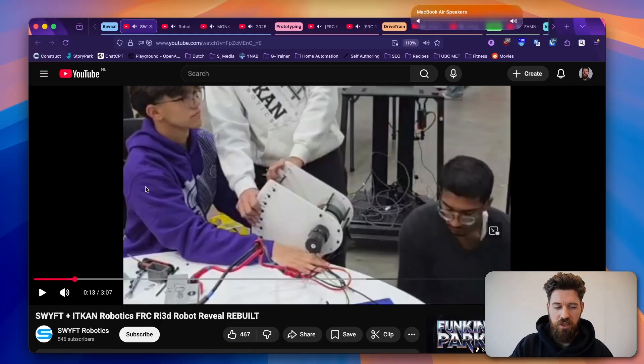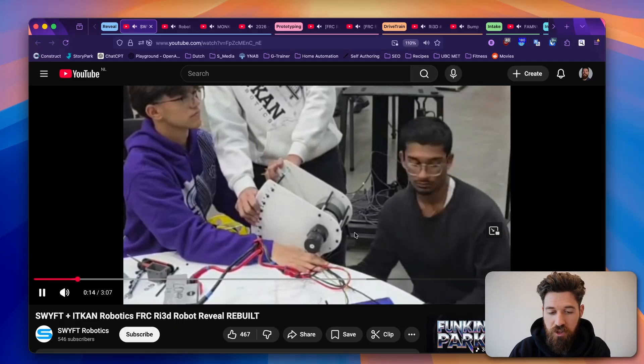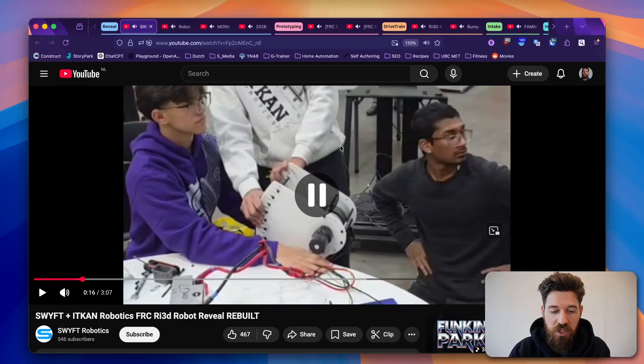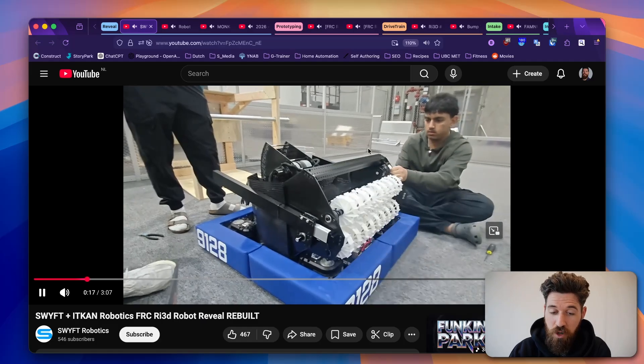First up, we've got Swift and ITCAN in their robot-in-three-days reveal. They've got a hooded shooter, which you may remember from the 2017 season — it was a pretty common shooter design. You've also seen a lot of hooded shooters coming out of the FTC season as well, because that's also something that's popular.